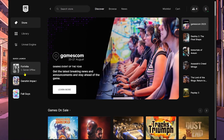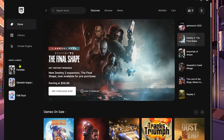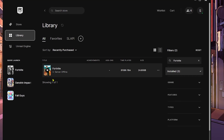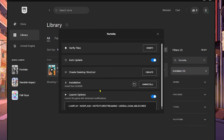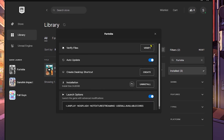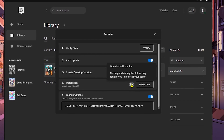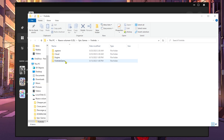First of all, we need to use the Epic Games Launcher. Currently the Fortnite servers are offline but that doesn't matter because we're not going to touch Fortnite directly. Go to Library, find the Fortnite game, click on the three little dots, click on Manage. You can see the option to verify files, but if you recently updated Fortnite you don't need to worry about that. Instead, we're going to open the install location.